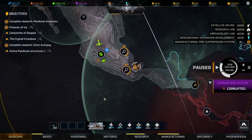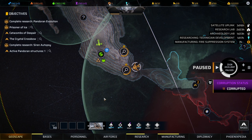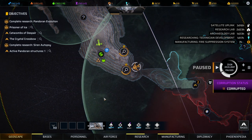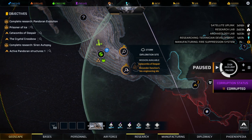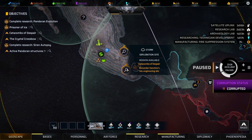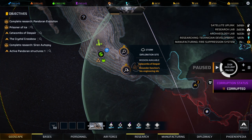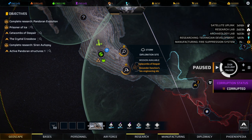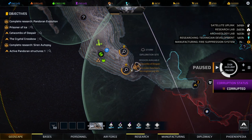Hello everybody, this is Zigzag Zag coming to you from somewhere in this world. We're back to continue our playthrough of Phoenix Point: The Year One Edition, featuring the Corrupted Horizons DLC. Ahead of us we have a mission — we've done quite a bit, this being our third playthrough, so we're somewhat familiar with the various missions associated with Alexander Danchev.